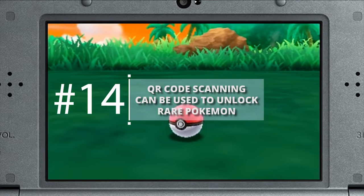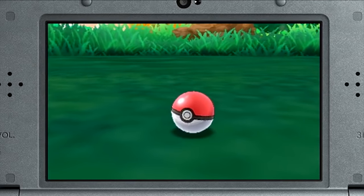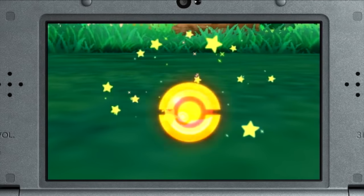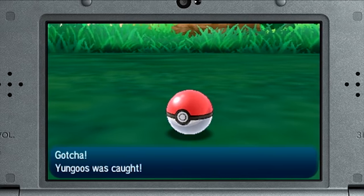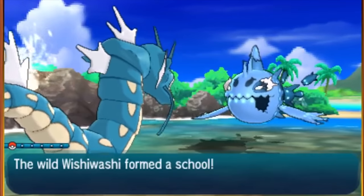QR Code Scanning can be used to unlock rare Pokemon. Pokemon Sun and Moon introduced a new QR code scanning feature. This is extremely helpful, because not only does it allow you to register a Pokemon as seen in your Pokedex, meaning they should now be easier for you to track, but if you scan 10 QR codes a day, you can unlock some extremely rare Pokemon, such as the Johto starter Pokemon Chikorita, Cyndaquil, and Totodile.